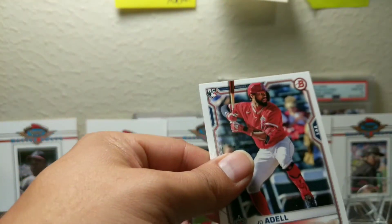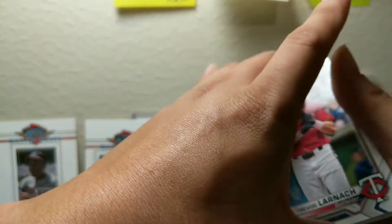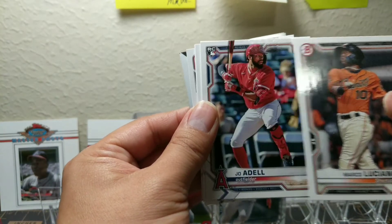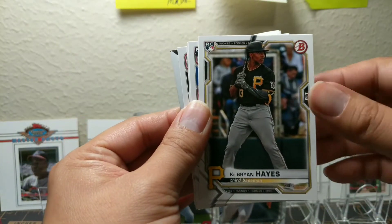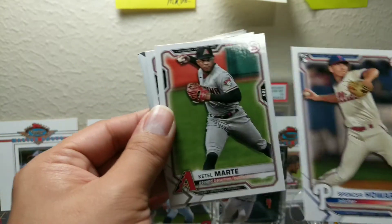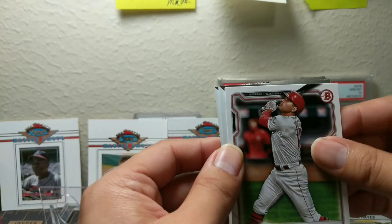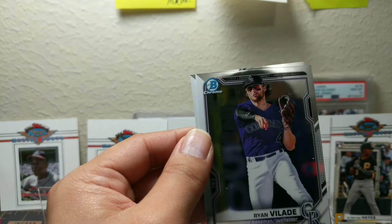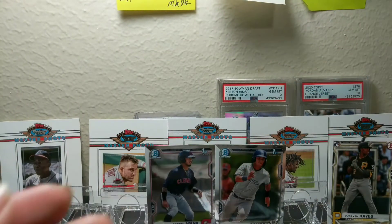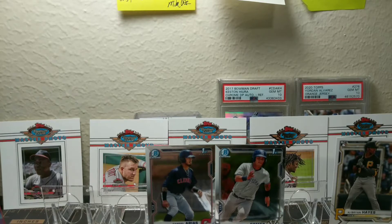I doubt we're gonna get more than three first Bowmans. Trevor Larnick, Nick Lodolo, Marco Luciano, we got a Joe Adele rookie — Brian Hayes rookie, that's a good one. Spencer Howard rookie, Katel Marty, Marco Luciano — Joey Vado. Let's see — a Velade, come on — first Luis Garcia. So we only have two first Bowmans, and a nice Cubrian Hayes. Could be better than that, but we're gonna keep moving on.